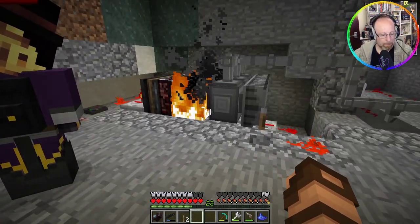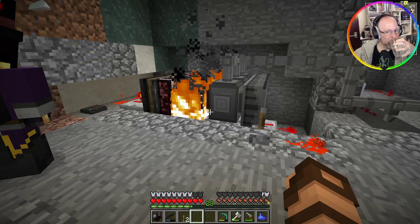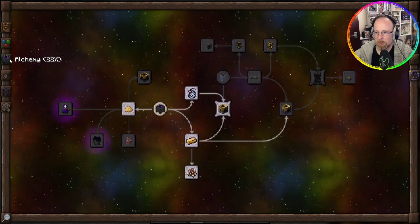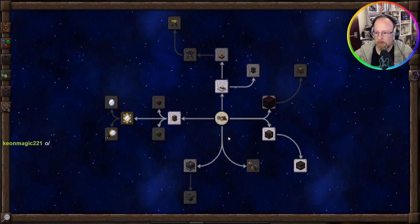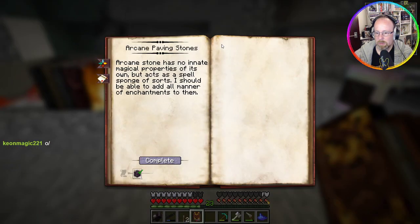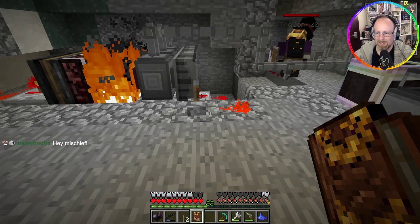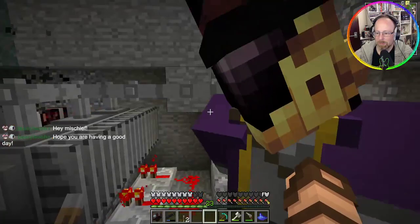I need to do some alchemy theory stuff. That reminds me — there was something I wanted to look at in here. Oh there it is — arcane paving stones. Paving stone of travel allows you to run along these very quickly. So we could use this as a sidewalk running through the middle of the village so that we can get from one side to the other.